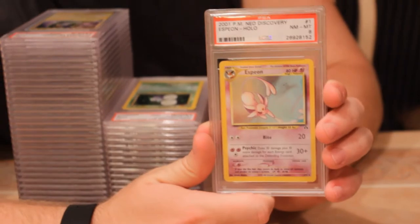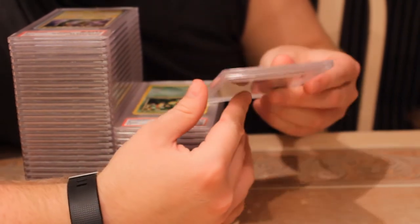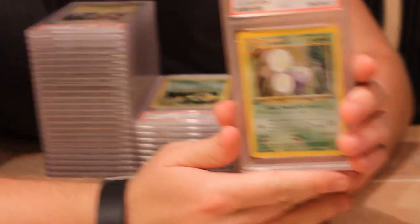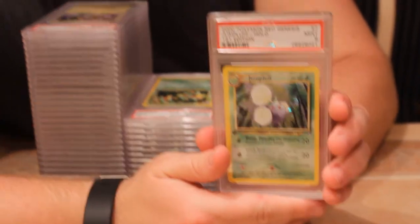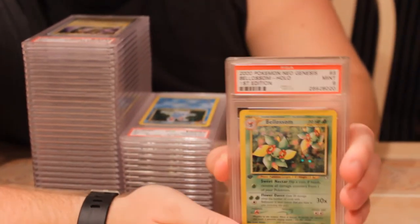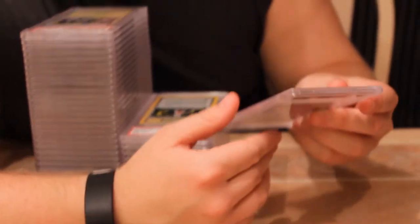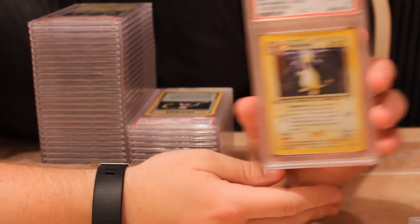Next, Espeon from Neo Discovery with an eight — just a random holo I had around. Next, some Neo holos I've had sitting in binders for a while: Jumpluff first edition from Neo Genesis with a nine. Next is Bellossom with a nine. Azumarill with a nine. And I couldn't believe this because I've looked over these a bunch of times — like two years ago — Ampharos pulled a gem mint 10! That's a great one, and it's obviously for sale if you're interested.